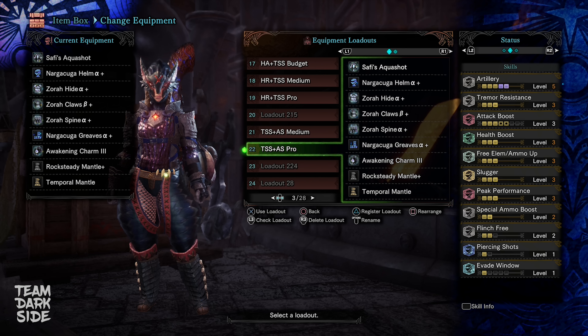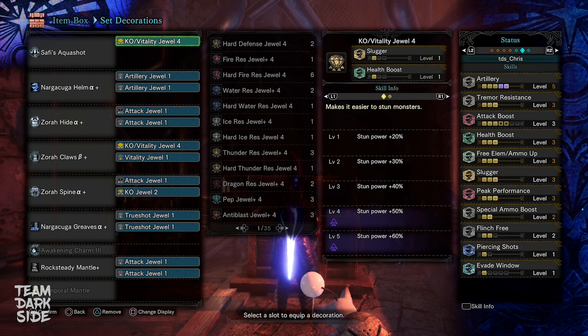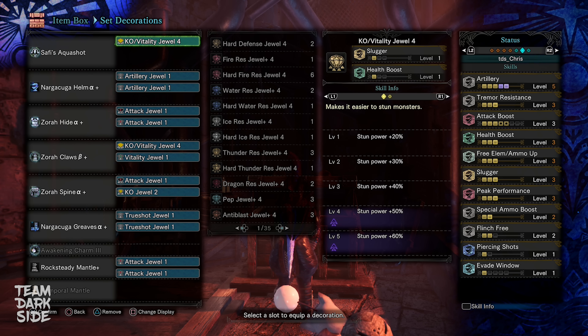Can you stop making this noise when I'm recording a video, please? What is this? Germany! Germany sucks! I'm sorry, Germany. I'm gonna lose my mind! And lastly, this is our Pro build without Fortify. It has the same frame of armor parts as the medium one and also the same augmentations and awaken abilities, but with maxed out decorations so that we have more attack points — we have 2 KO Vitality decorations here. But as you can see, it's not really a big difference.